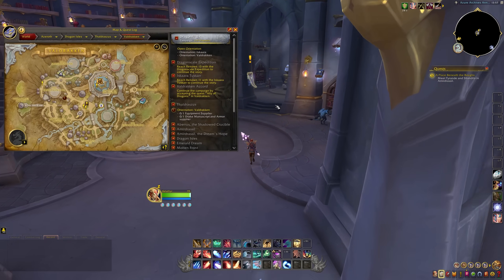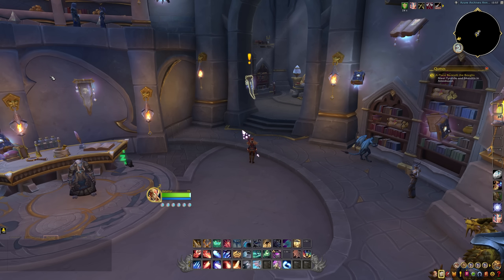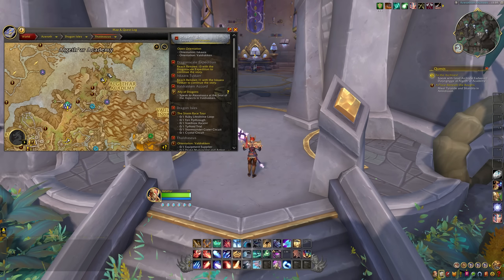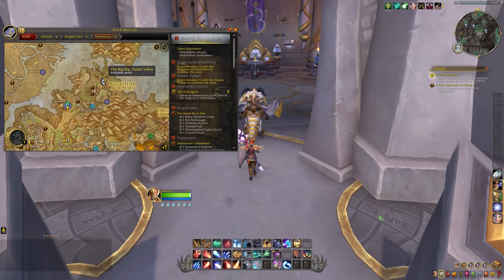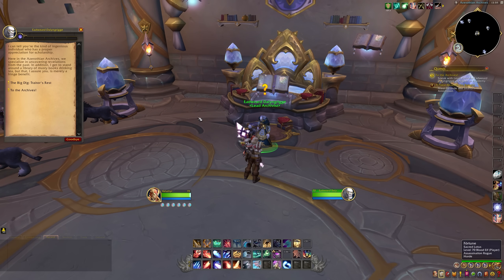To start your archiving adventures, you're going to need to swing by the Azure Library in Valdraken. In here, you can find a little poster on the wall that asks you to pop by the archives to learn more about these newfound discoveries. The quest is going to take you to a tower near the Algathar Academy, and this is where you meet the lead archivist as well as a few of his assistants.